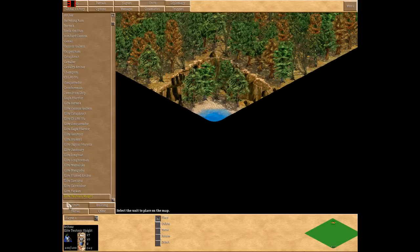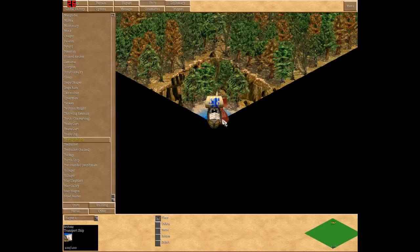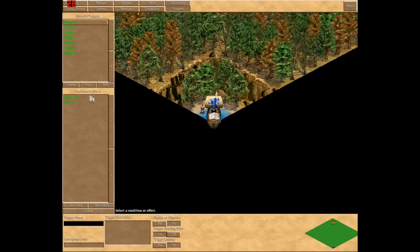Well, it's really simple — it's a neat little trick. All you need is a transport ship and a villager, or some sort of unit, but I like to use villagers, and two triggers, and that's it.